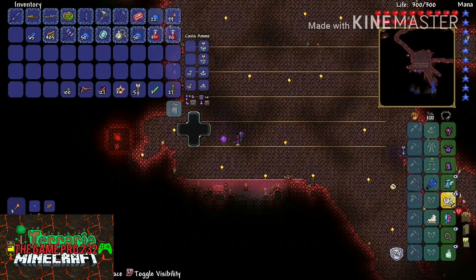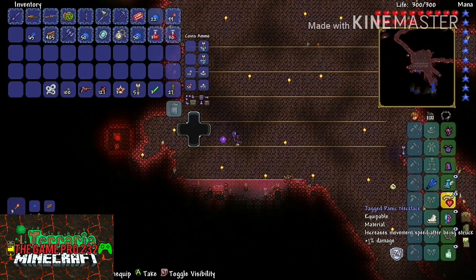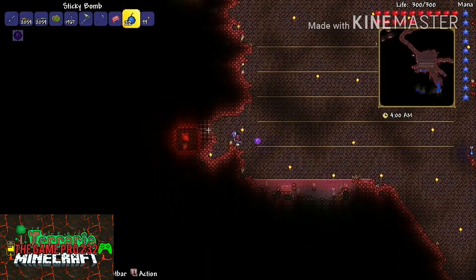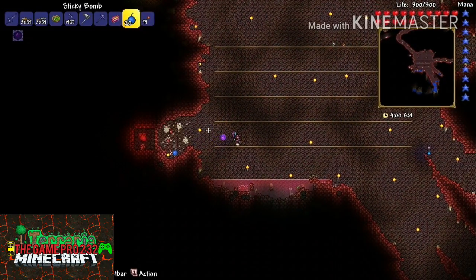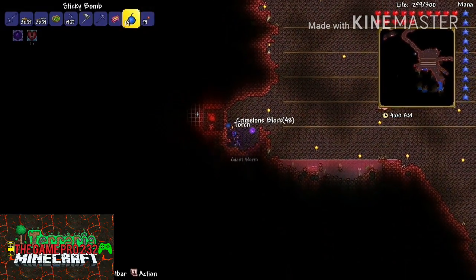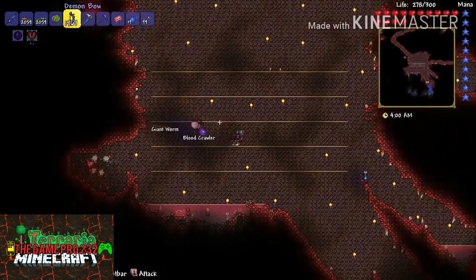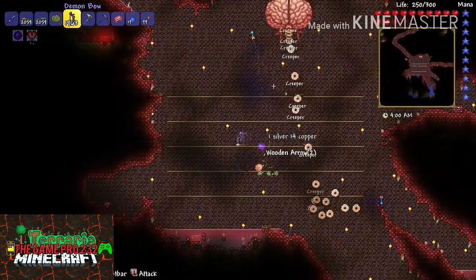At this point you won't have a Cobalt Shield so you're gonna die. It may help to get a Panic Necklace if you get that from a crimson heart — you're gonna want to put that on instead of your White String, because the Panic Necklace allows you to move quicker after you get hit. It may be useful if you're not too quick or very good at dodging things.